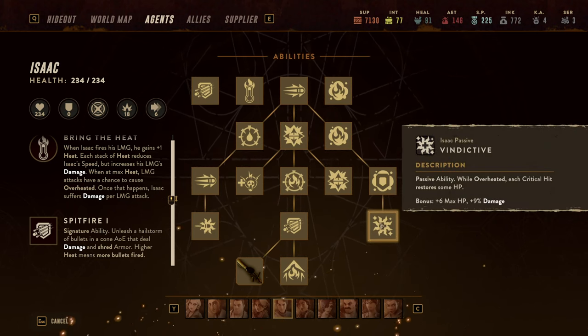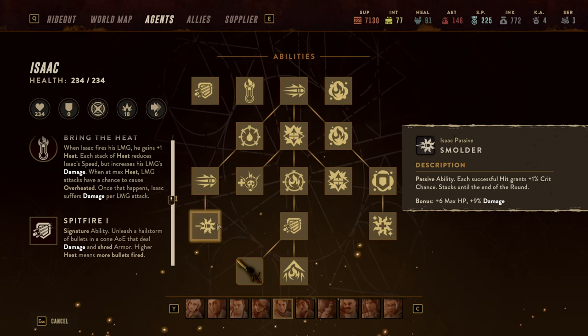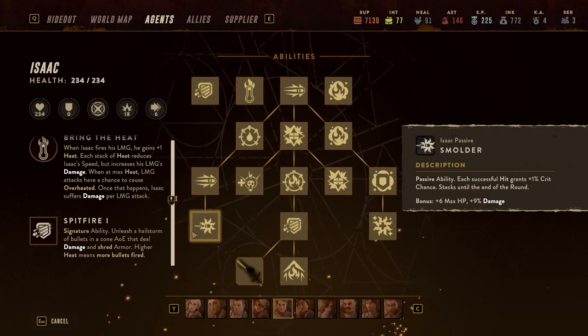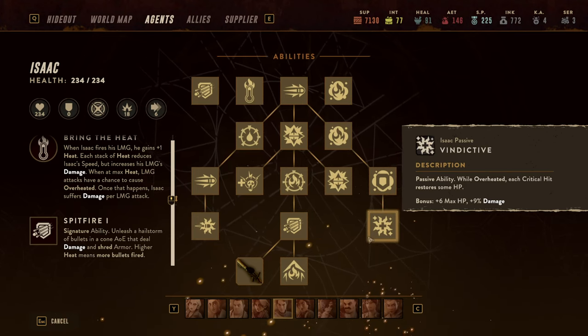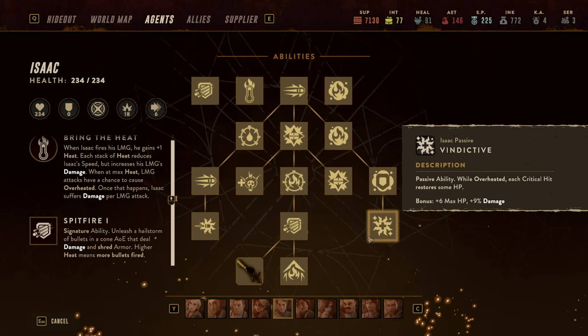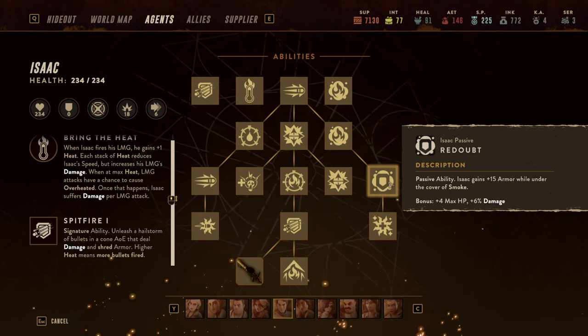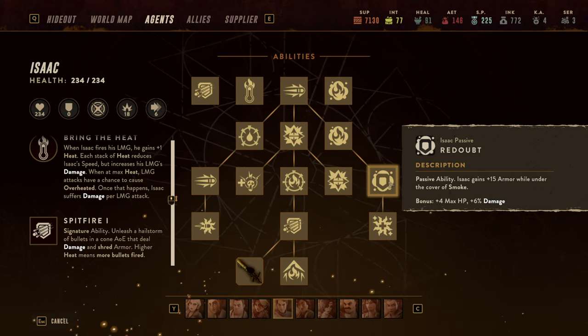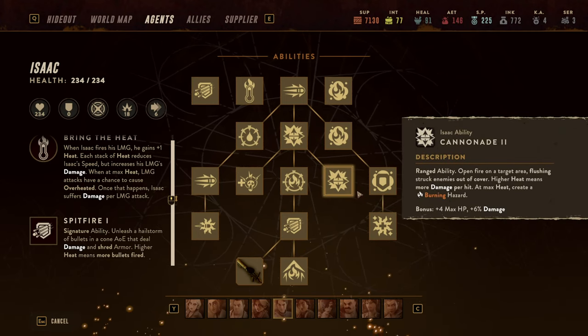The next ability to know is that whilst overheated, each critical hit restores some hit points. This works nicely together with Smolder — as you increase your crit chance, every single crit then restores some extra hit points on top. He also gains 15 armor whilst under the cover of smoke, which we'll come to in a moment.